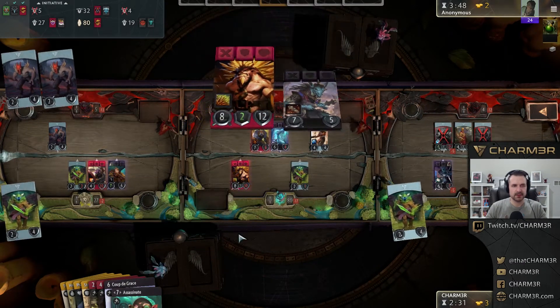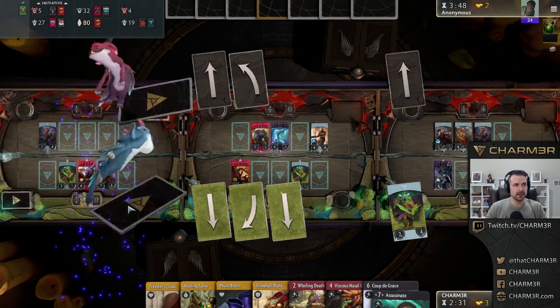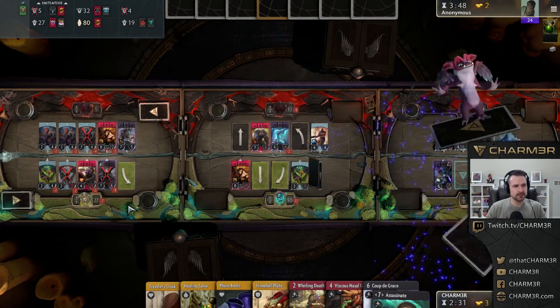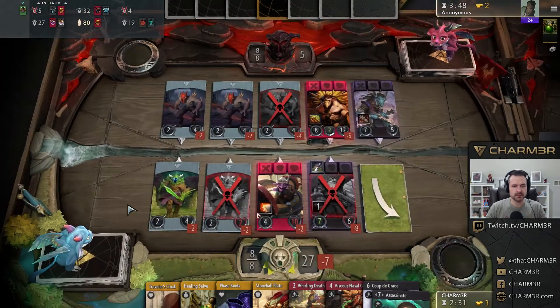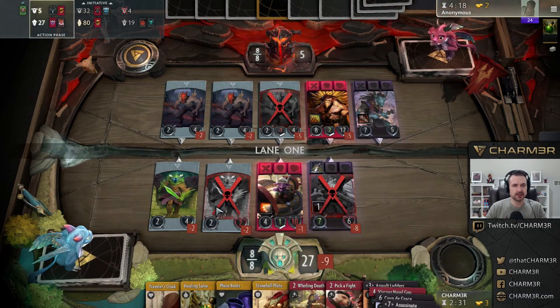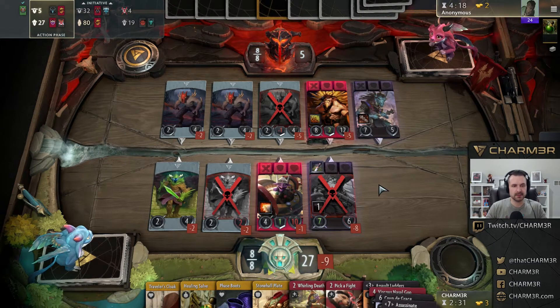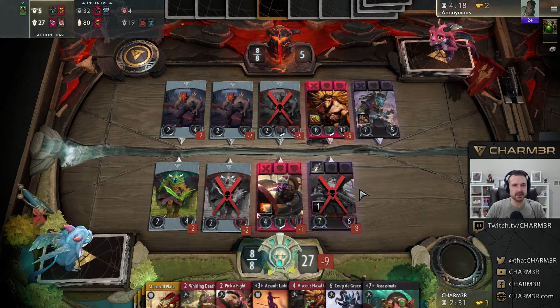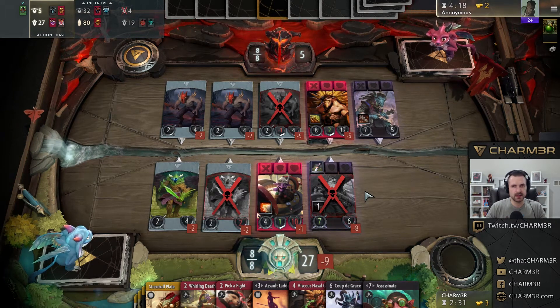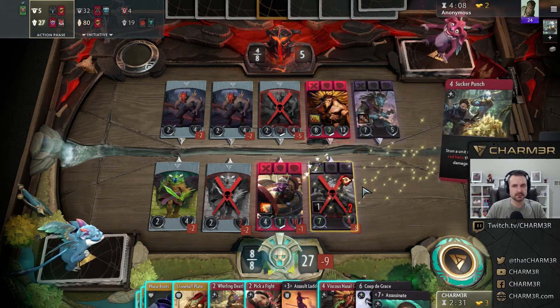It might have actually been worth it to draw a card there just to see what options opened up. They're going in here now — that's a really interesting decision for a number of reasons, basically means I have to just push here. Also means my initiative play might have been really bad that last turn — I was expecting them to not contest this so I was okay with giving up initiative, and my opponent bamboozled me. They decided this was the lane they could best defend.